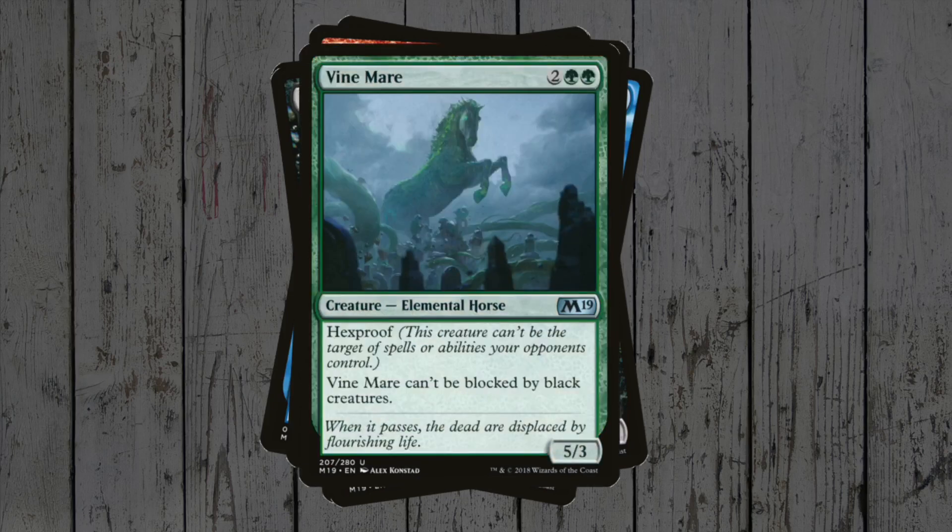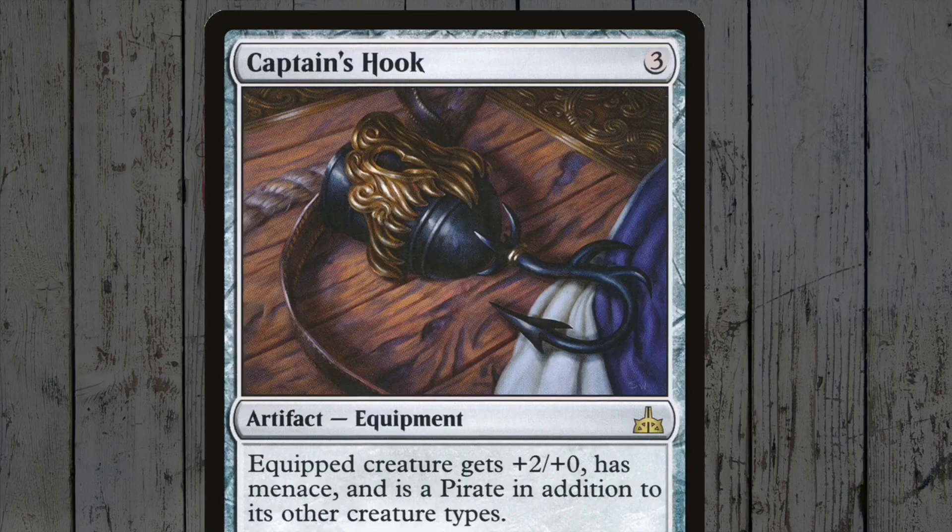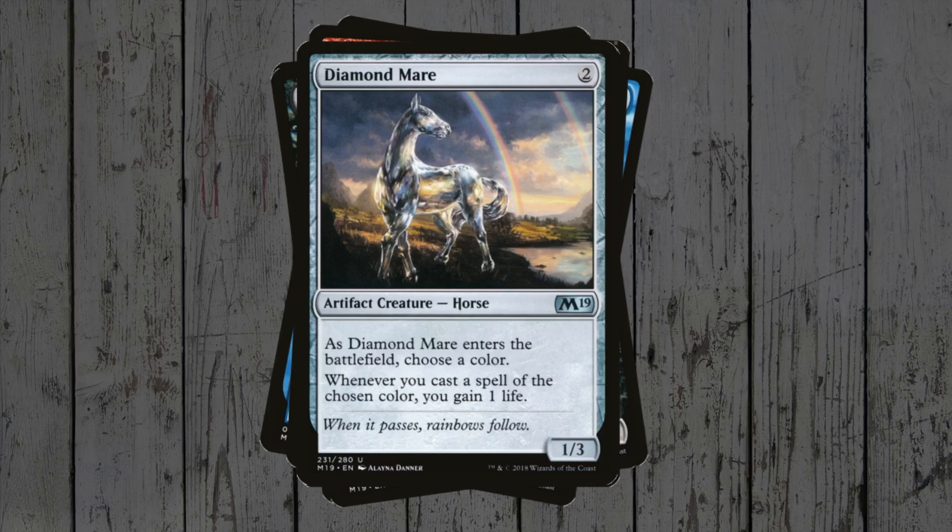Vine Mare has Hexproof, and is currently wrecking moderate havoc on standard when comboed with Captain's Hook — that means it can't be blocked by anything, which is right mare for our opponents! The final horse is colourless, Diamond Mare! As it enters play you pick a colour, then any time you play a card of that colour you gain 1 life!